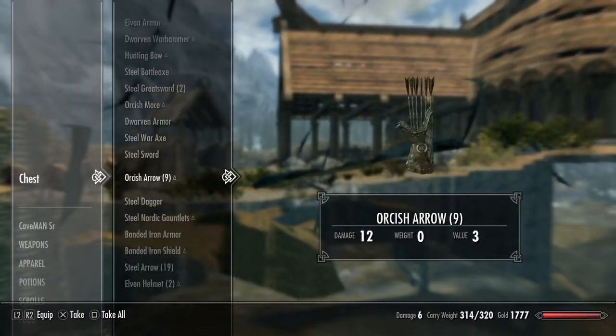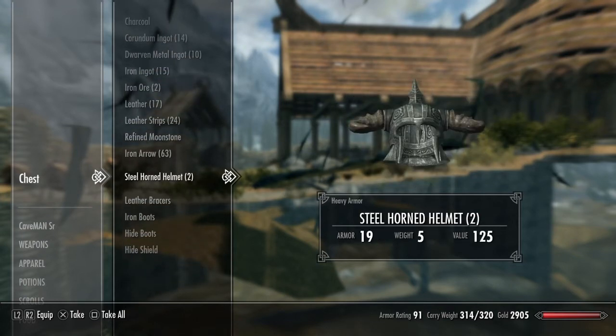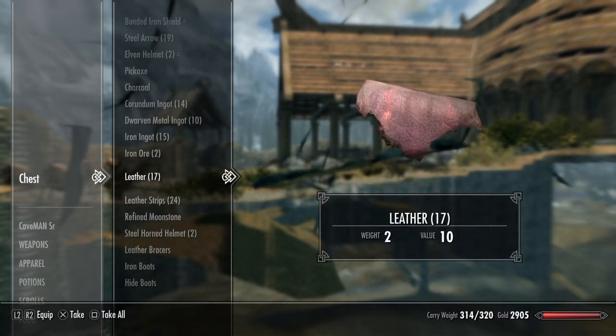There's a lot of good stuff in here — some gold and arrows, a thousand gold. There's a chest in some other Dawnstar with 700, but this one's way better.